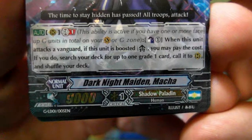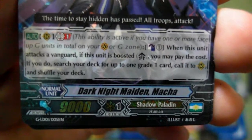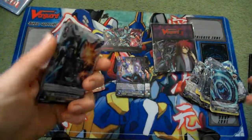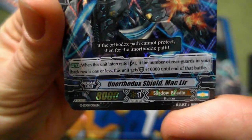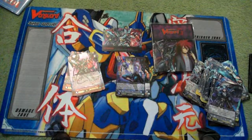Up next we get Dark Knight Maiden Maka. Counter Blast 1 and Gen Break 1: when this unit attacks a Vanguard and is boosted, you may pay the cost. If you do, search your deck for up to one Grade 1 card, call it to rearguard, and shuffle your deck — basically getting another attack off. We get four of those. Then grade two — the Unorthodox Shield Mackler: when this unit intercepts, if the number of rearguards in your back row is one or less, this unit gets plus 10,000 until the end of the battle, so he turns into a 15,000 shield. We get two of him.